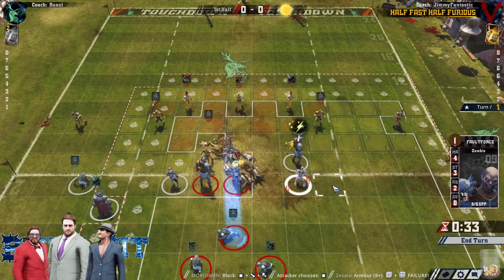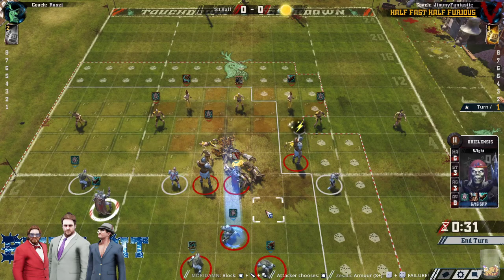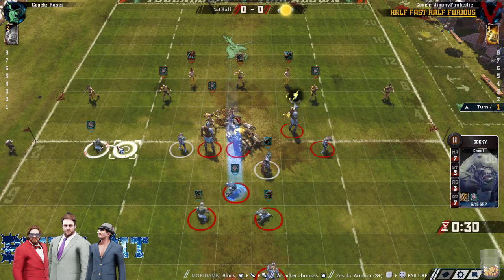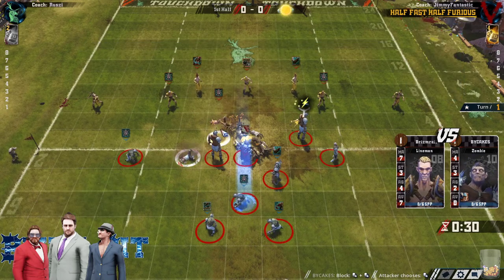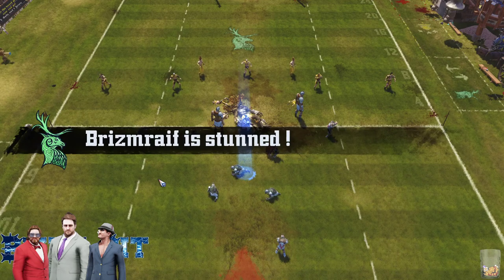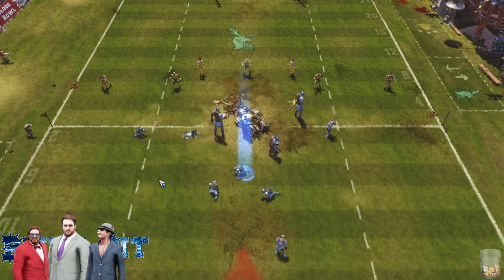Jim gets that tree down right off the bat — he's got to be happy about that. It's not great, 50-50 it just stands back up, but it's always good to get the trees not standing up in your way and not able to just blitz into the cage and start causing problems. Sometimes just one or two turns if they don't roll that 4+, it's all you need — you can just get beyond it and play past it.